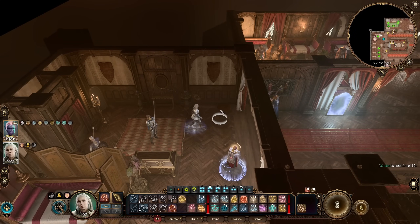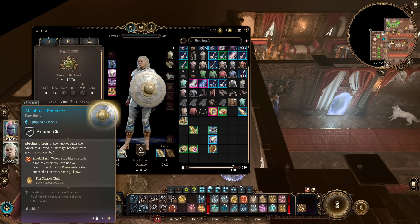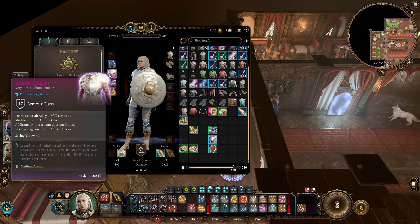For gear, you're largely independent because you spend so much time in Wild Shape where gear doesn't apply. Key exceptions: the Eversight Ring if using a Darkness combo, a shield for when you're in humanoid form, anything that boosts initiative or spell DC, and medium armors that provide full Dexterity bonus like the Armor of Agility. Any gear that explicitly says it works in Wild Shape or while shapeshifted is at a premium — if you see that tag, definitely consider equipping it.